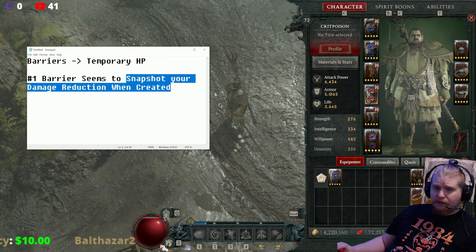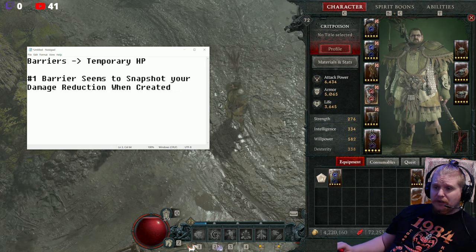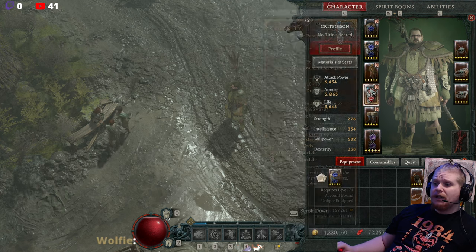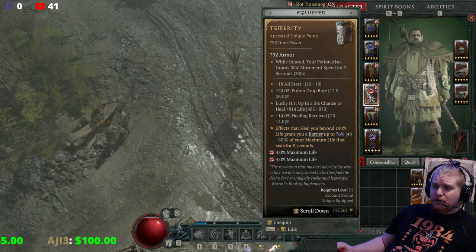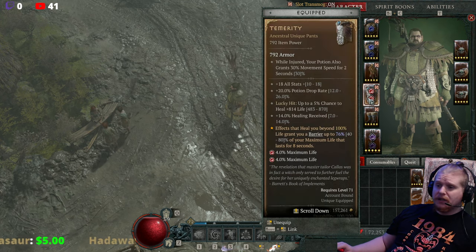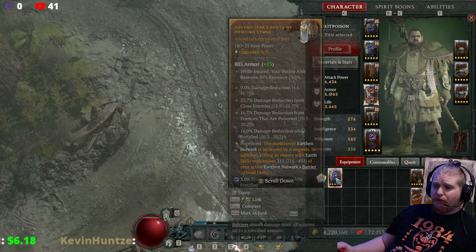However, barriers do tend to snapshot your damage reduction when created, which means that if you have a large amount of damage reduction when you create the barrier, the barrier is going to be more useful because it will retain that damage reduction until it depletes. Most barriers don't last very long — they last like 10 seconds, or in this particular case eight seconds for Temerity. So for that period, if you have a defensive buff up when the barrier is created, the barrier is stronger.